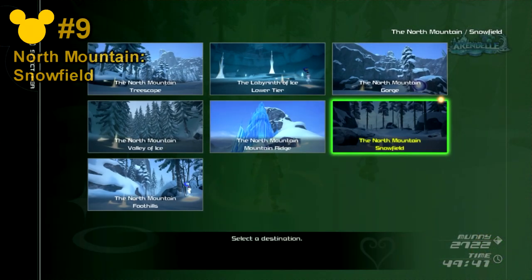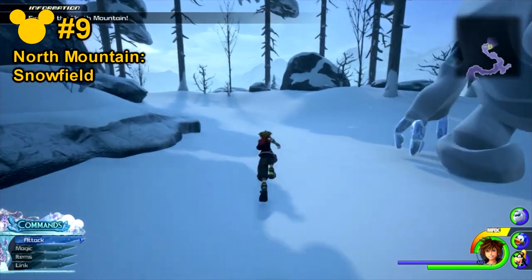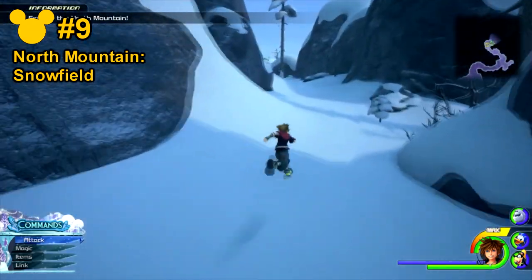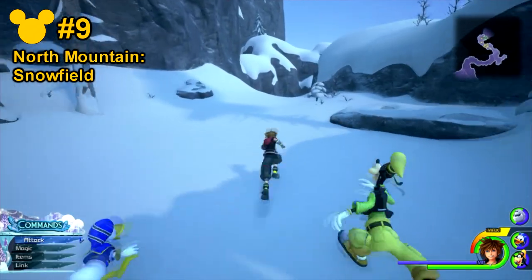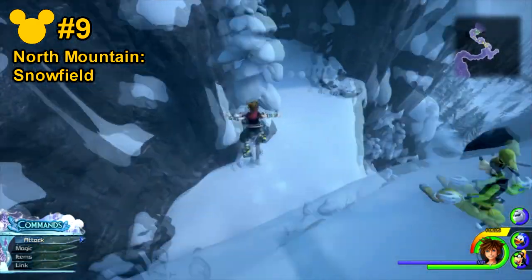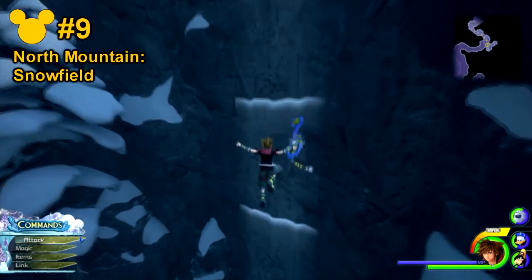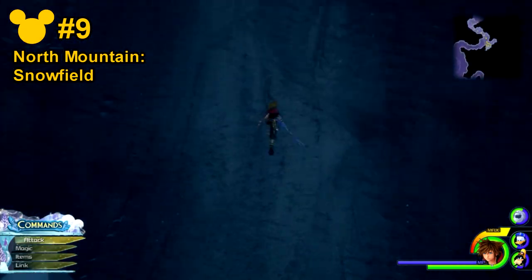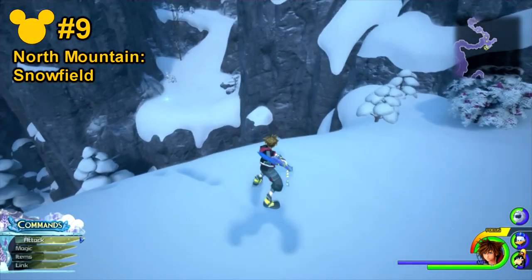Lucky Emblem number 9 will be at the North Mountain Snowfield save point. From here, head directly straight forwards and hug the left-hand side. You'll notice a drop. Go ahead and cross the entire way until you find the rock wall that lets you climb up it again. Look behind you and you'll notice Lucky Emblem number 9 on the wall.